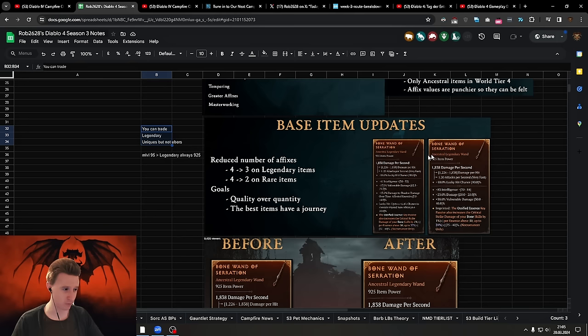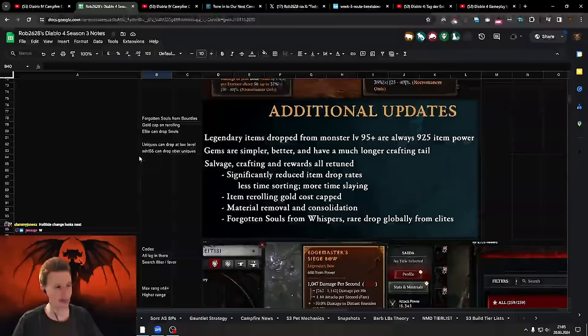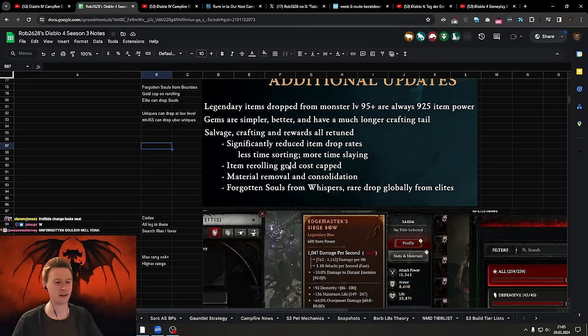One of the biggest changes: you will be able to trade legendary and unique items — both of them. You can't trade Uber Uniques, but you can trade all the items and uniques you find except Uber Uniques. This is going to open up a wide trade market. Essentially all your items — with the exception of maybe five or six items in the game — will be tradable. There are also material cap changes; they've made it a lot easier to acquire crafting materials like flowers.